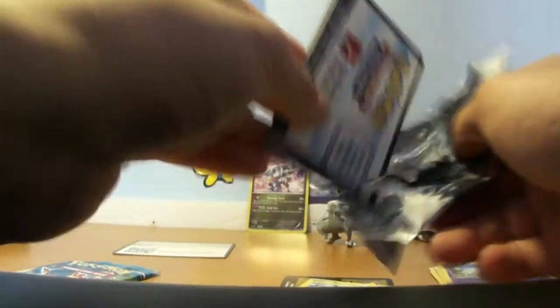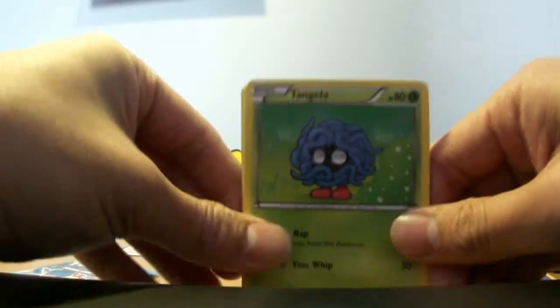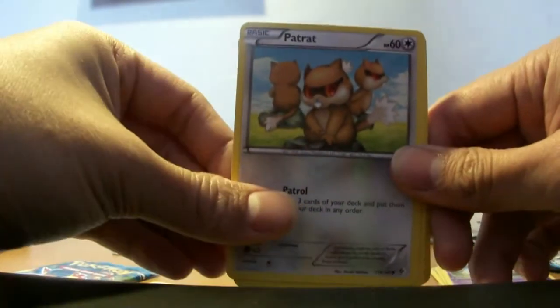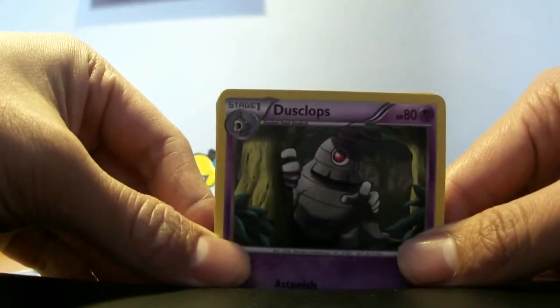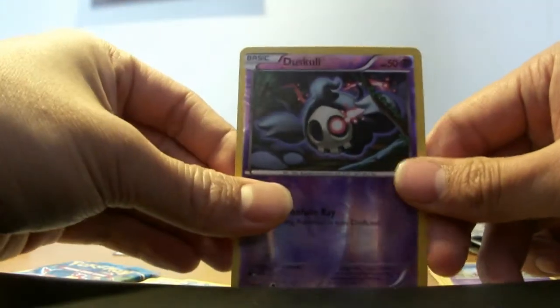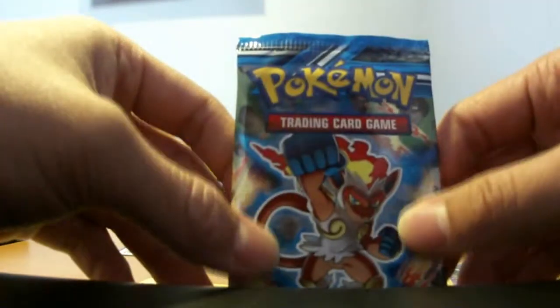Keldeo pack — Boundaries Crossed. I opened a booster box of this earlier, didn't make a video of it, but I did pull some good cards from that as well. Tangela, Cottonee, Potion, Patrat, Woobat, Dusclops — oh, this is a cool Dusclops, I don't think I have this — Rocky Helmet, Delibird, Duskull Reverse, and a Shaman. So no holo yet, which is unfortunate.